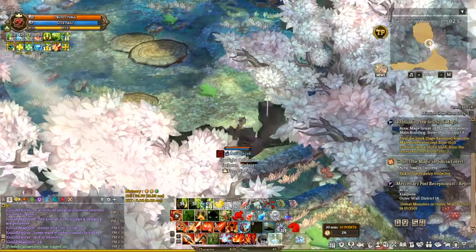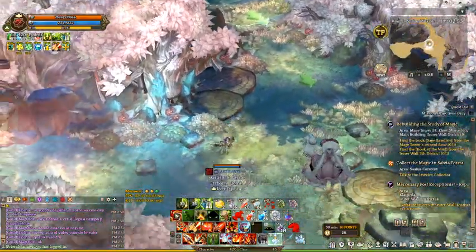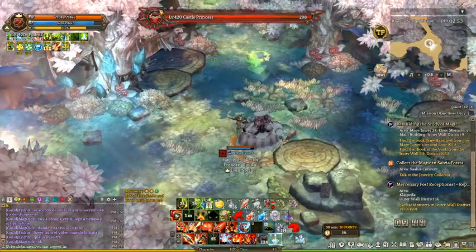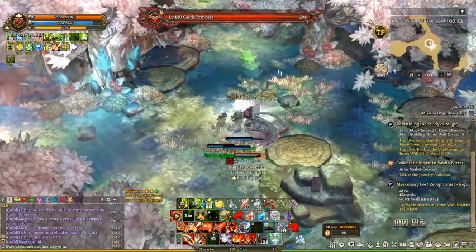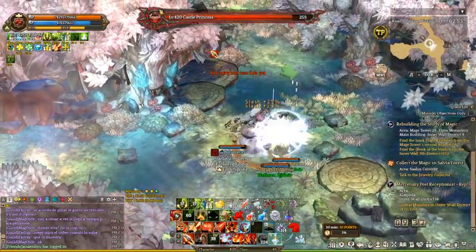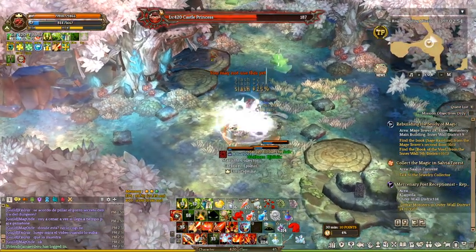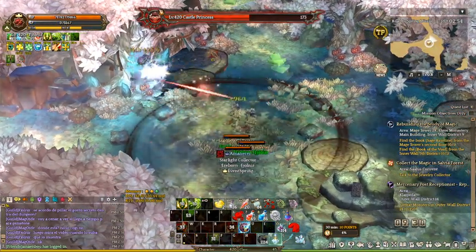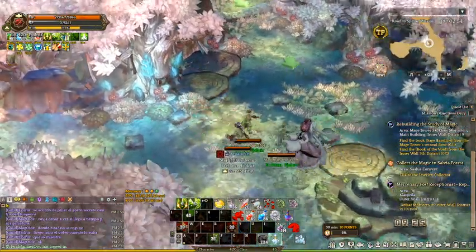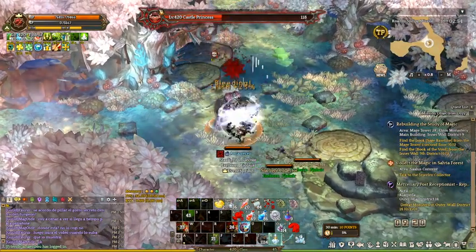There are some bosses that will take only one hit point of damage per hit — like this one. It is not immune to CC, so you can use crowd control. It drains my SP already, so it is nice to kill her fast.